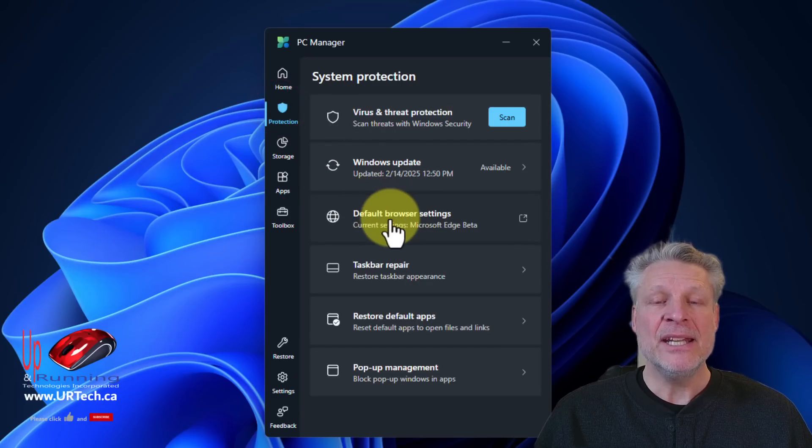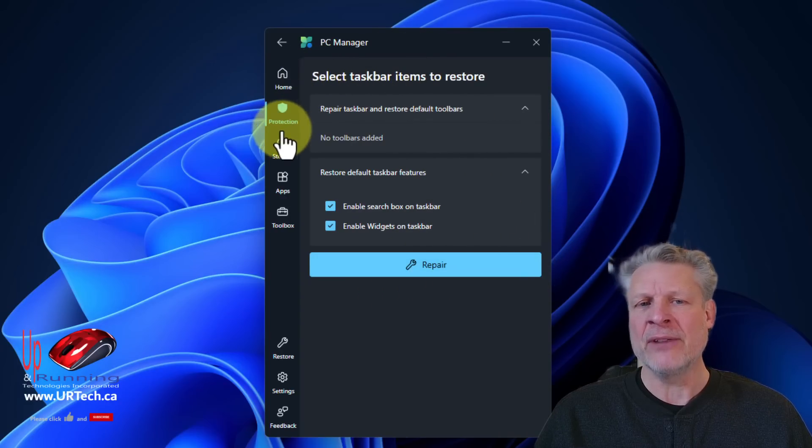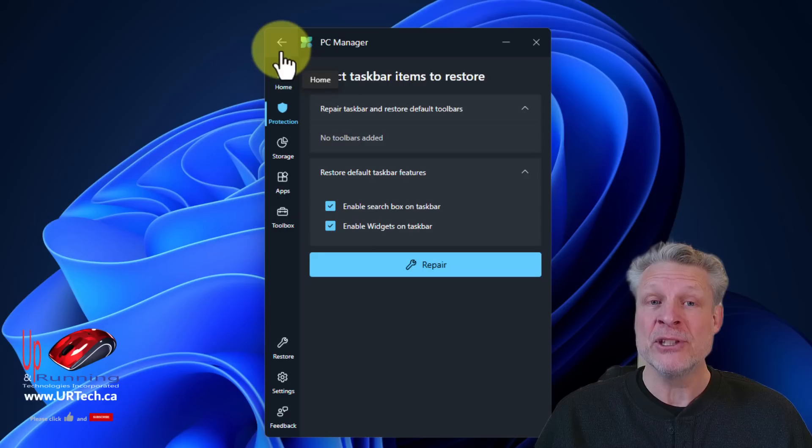Let's go back to Protection. Default browser settings — if your browser isn't running the way you want, go into that and play with it. Taskbar repair — this is one of those utilities that is not built into Windows; this is an additional tool that came with PC Manager. You can set everything back to factory and it can do a repair. A lot of people have problems with the taskbar, so this is useful.